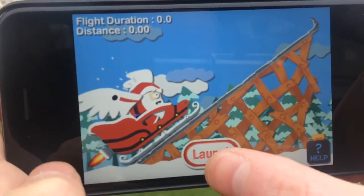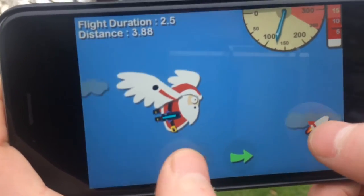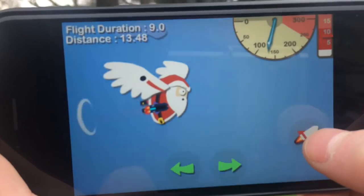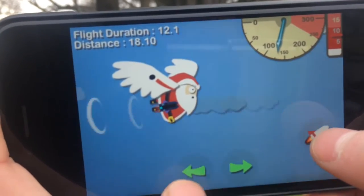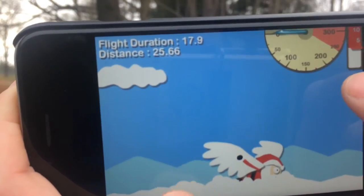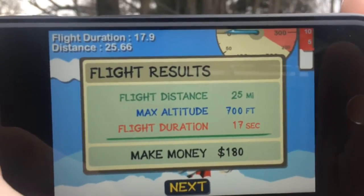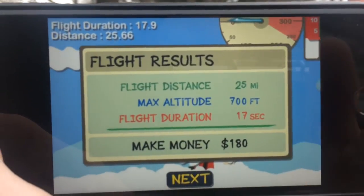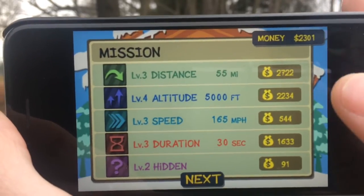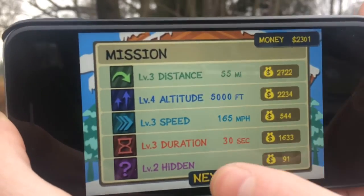Getting right into it, you see you've got a big launch button here. The idea is you try to get Santa as far as you can, because his reindeer are on strike, so he needs to fly on his own. You do have rockets and wings to try to get as far as possible. You have a control button for your rockets and the tilt for Santa himself. Up in the corner you have your altitude and speed, and your distance and duration. At the end you have your flight results showing how far you made it, and you'll get money every run, which is very important for upgrading. These are the missions — if you complete one, like hitting 55 miles distance, you get a big chunk of change to spend on upgrades.